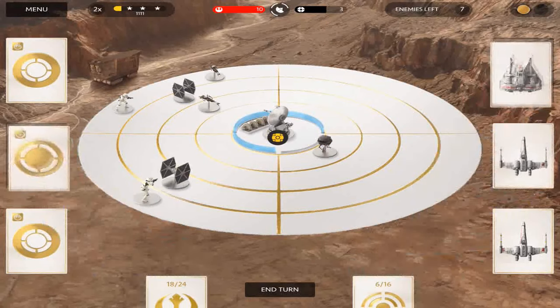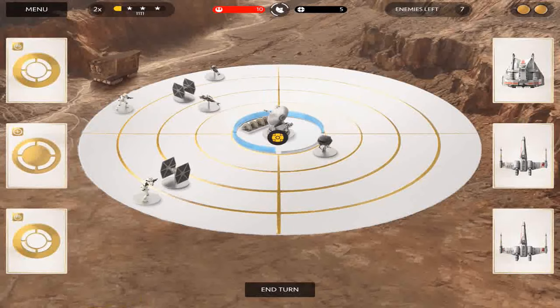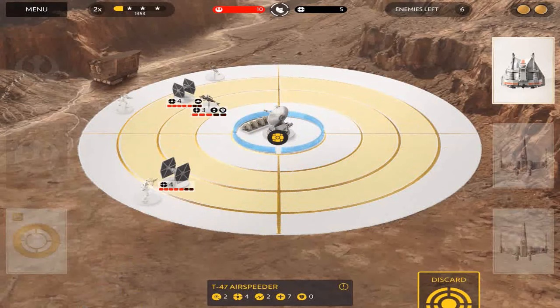Okay, so now we have five on the weapon and we got two X-wings, which is nice. We're gonna rebuild our wall there and use our thing to destroy that guy, and we're gonna use our snowspeeder to start attacking stuff.